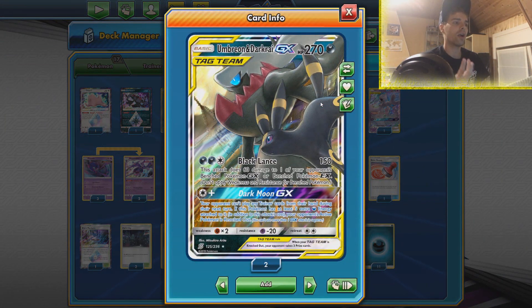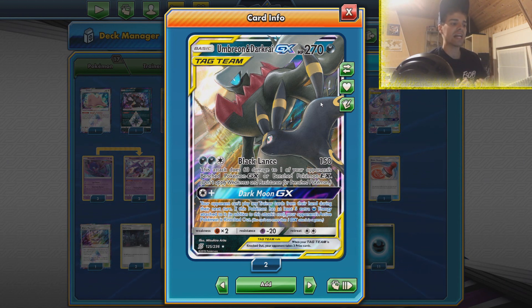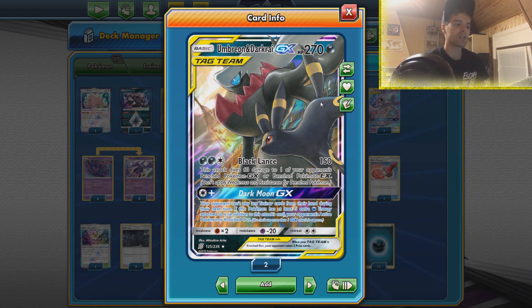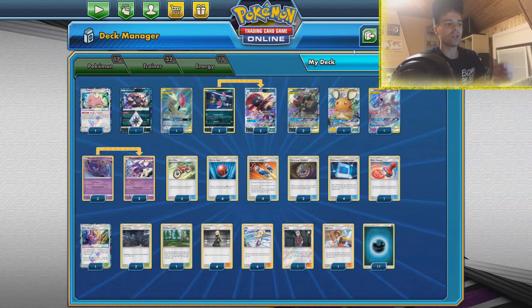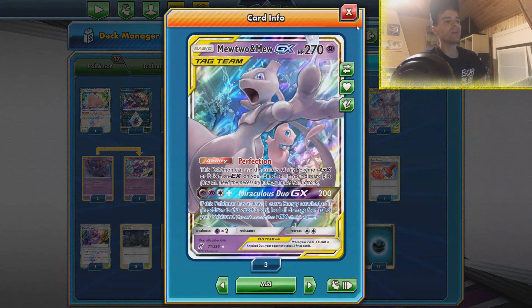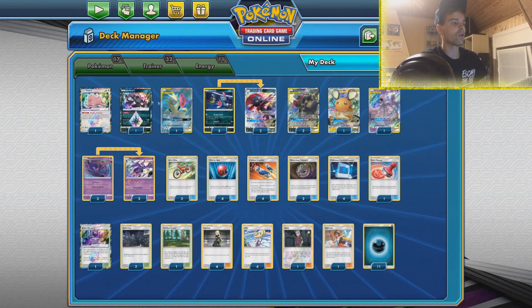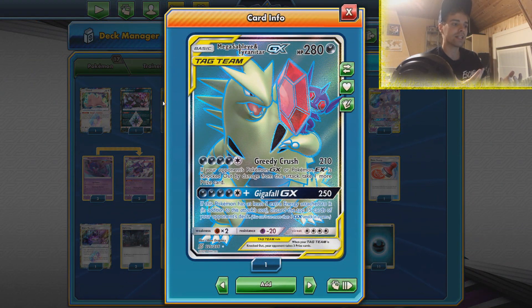We have Umbreon Darkrai GX here with Black Lance - 150 on the active and 60 on one of the bench GX's. Then also Dark Moon GX stops the opponent from playing any trainer card, and if we have five additional darkness energies we can one-shot anything we want. There's also Mewtwo Mew in here just for type coverage, and our Tyranitar and Mega Sableye Tag Team GX here with Greedy Crush.